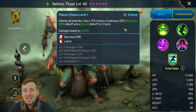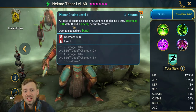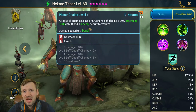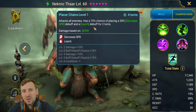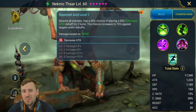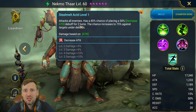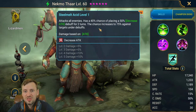His A2 attacks all enemies and decreases their speed by 30 percent — it's a 100 percent chance of placing that — and he throws out leech as well. If you've got AOE hits in there, that's going to keep your HP topped up really nicely. His A1 also places a decrease attack, which is really good for Hydra, especially for the Head of Wrath, helping reduce the damage it does to your team. Great champion.